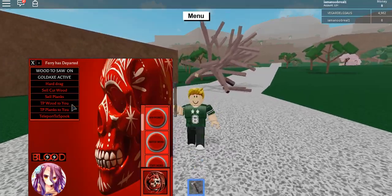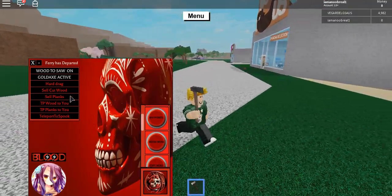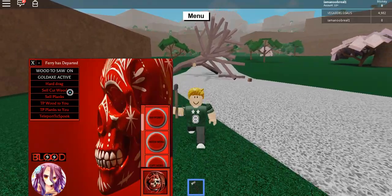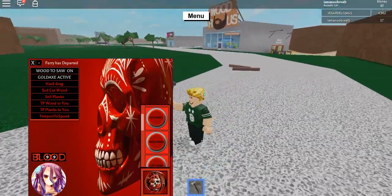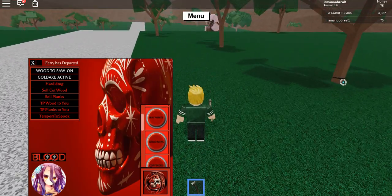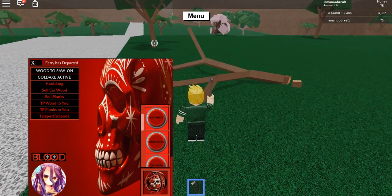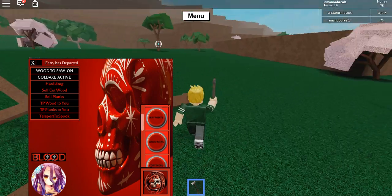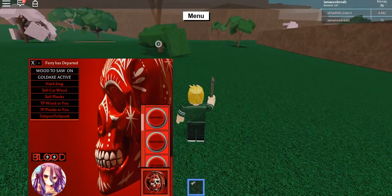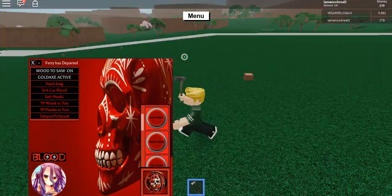You can TP wood to you like that. And there's 'sell cut wood' — that's what I meant to click. Boom, it sold it, easy as that. You can just keep doing this and make so much money. If the money dupes are working you can also just sell and walk around breaking all these trees and hit sell — and it's gone.